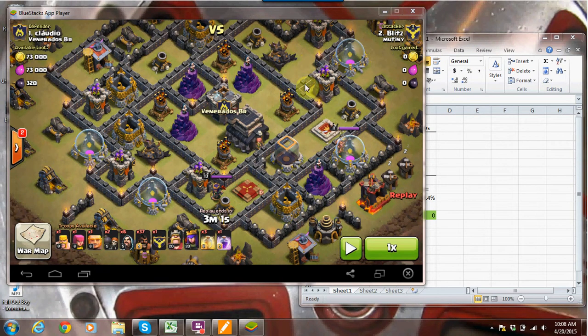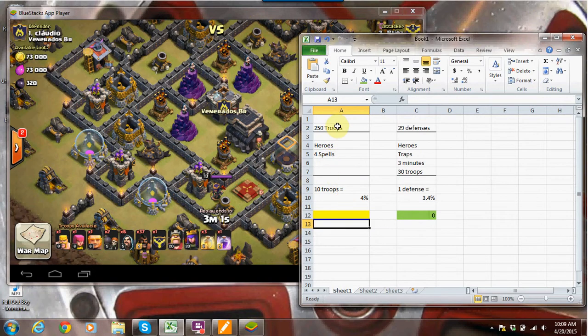Hey guys, so this is Efficiency Theory Part 2. I've thought about how it works and I've expanded on the idea. Going back to our template, 250 troops need to kill 29 defenses. These are really hard to measure. Using my calculator, say I use 15 troops — those troops need to take out 1.74 defenses, or basically 2 defenses, in order for them to be worth it. An easy thing to remember is 10 troops is worth almost 1 defense.